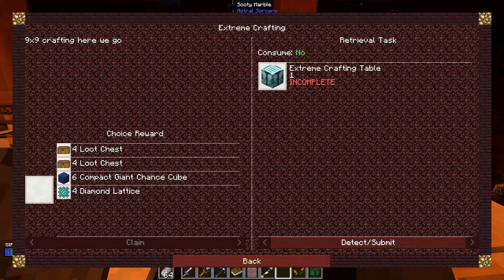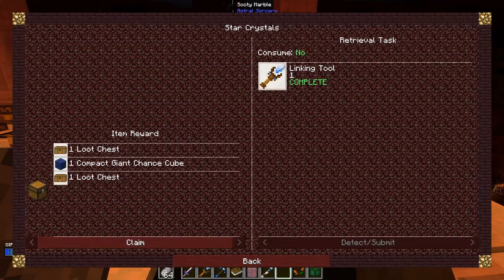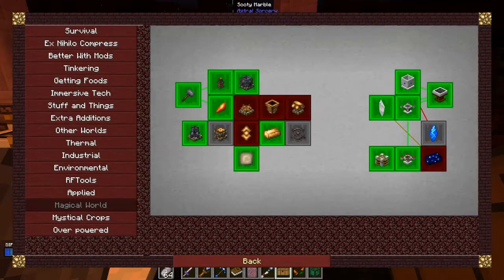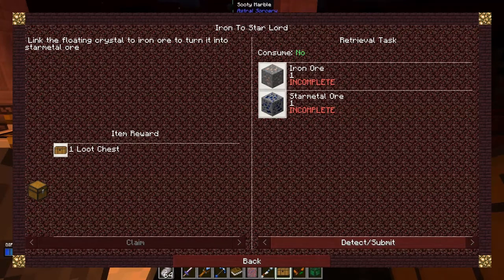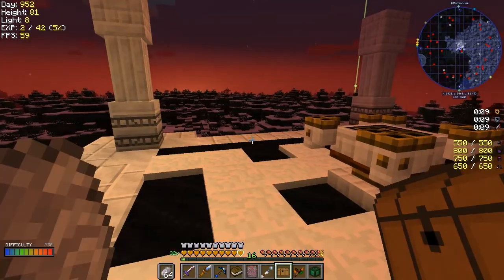Let's look at the quest reward - not a bad reward for a change. We've completed this one, it's a 19 reward plus two chests. Let's claim those back. Now the last quest here is Star Metal Ore - this is to do with transforming stuff. We need to link a floating crystal to Iron Ore to turn it into Star Metal Ore.